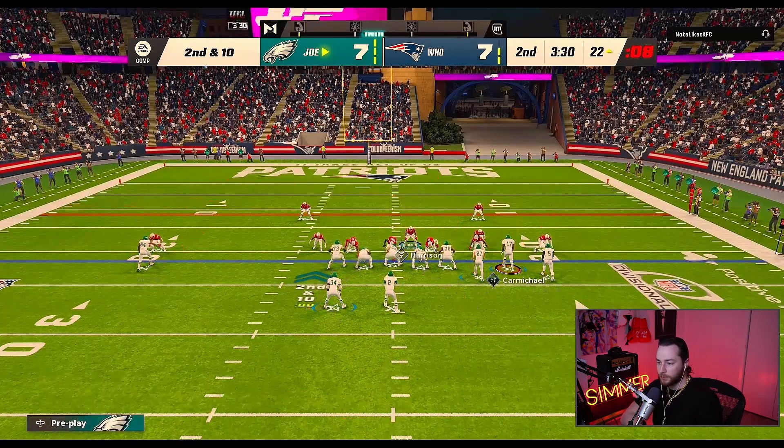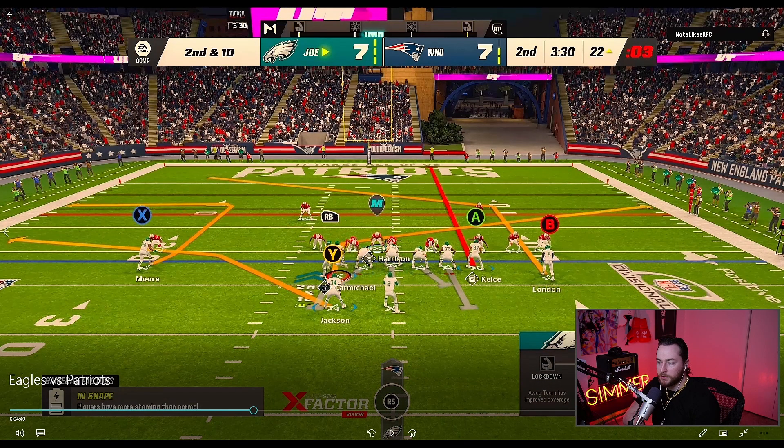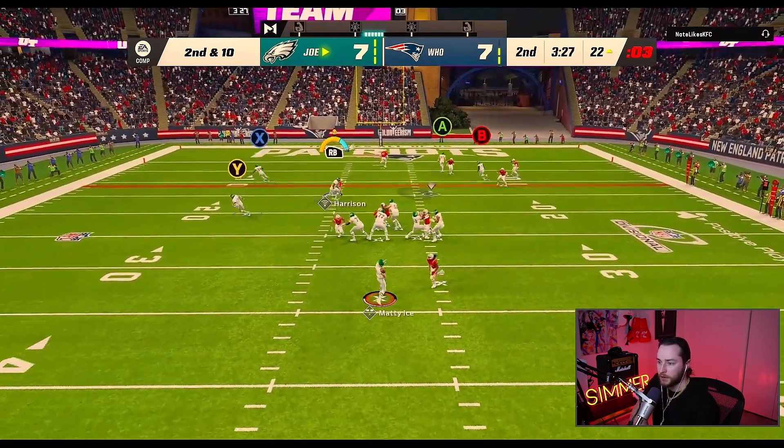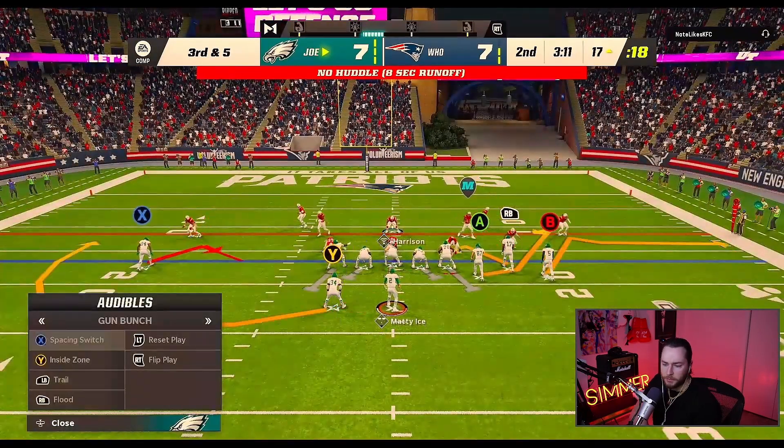This is a route combo — I'm in trail, but I basically made a mesh post. There's a play called mesh post. London is going to be on a post, and I have Carmichael on a shorter in route. This is going to dominate man coverage. The reason I streak Kelsey is to free up the post route. Bo Jackson is my last read, so it's between Carmichael and London. You have the deeper post and the shorter — it's like a pick and choose with the user, which is pretty dope.